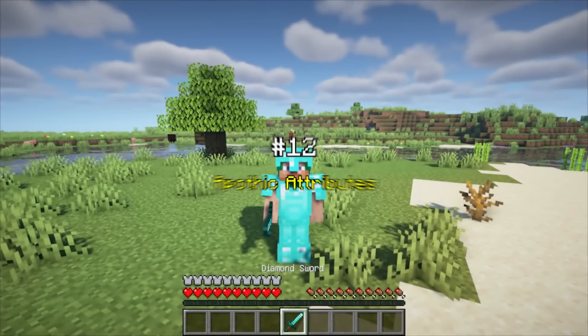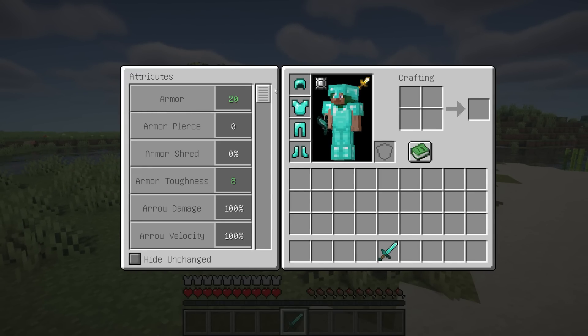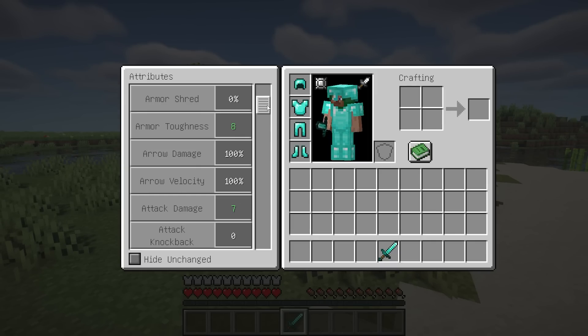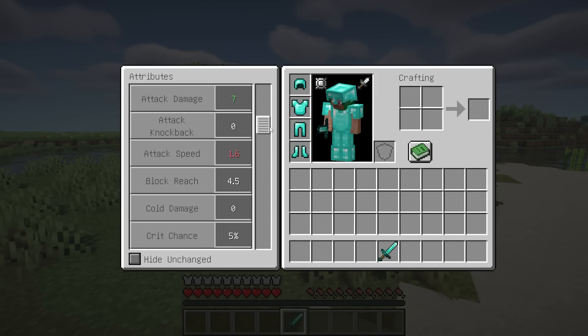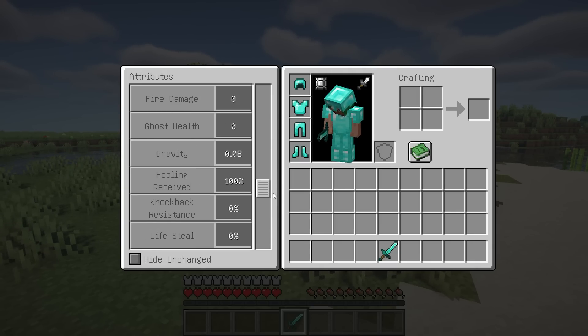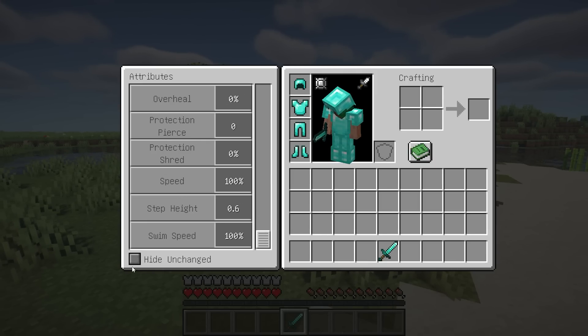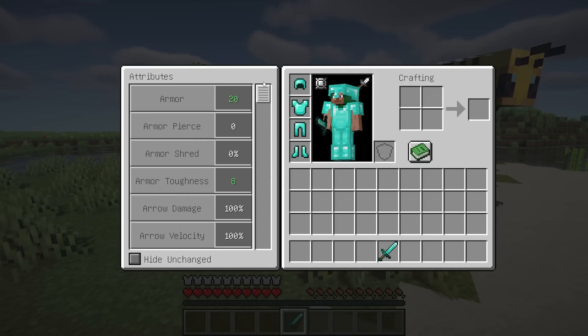Apothec Attributes is a library mod that provides a variety of attributes and attribute-related utilities, making interacting with, debugging, and using attributes much easier. The mod provides an attributes GUI which shows all attributes attached to your player. You can filter the displayed attributes to only show modified attributes, and hovering an attribute will show a description and detailed information.